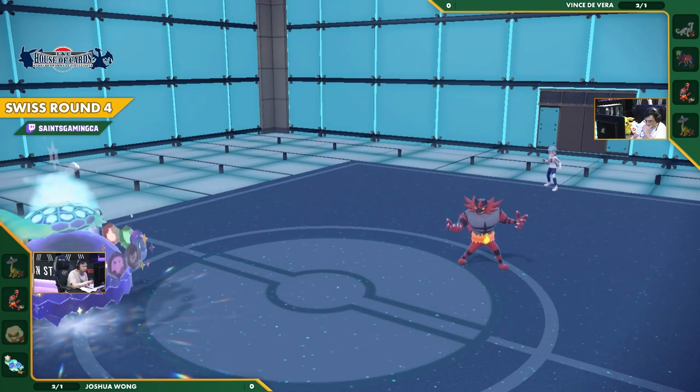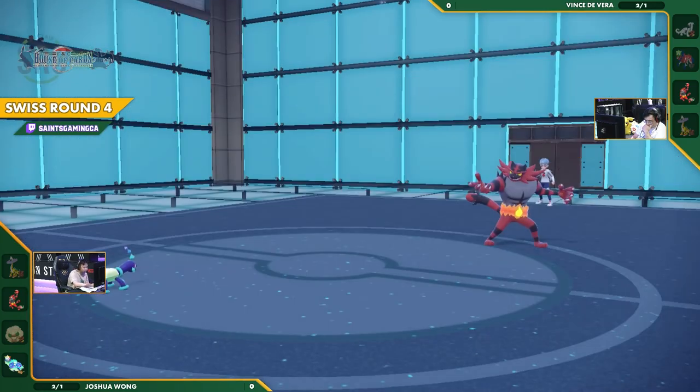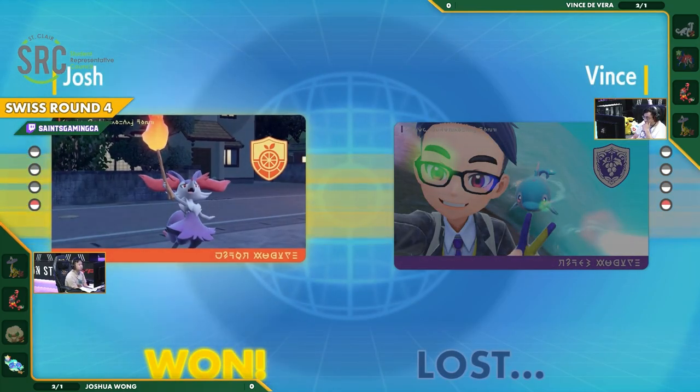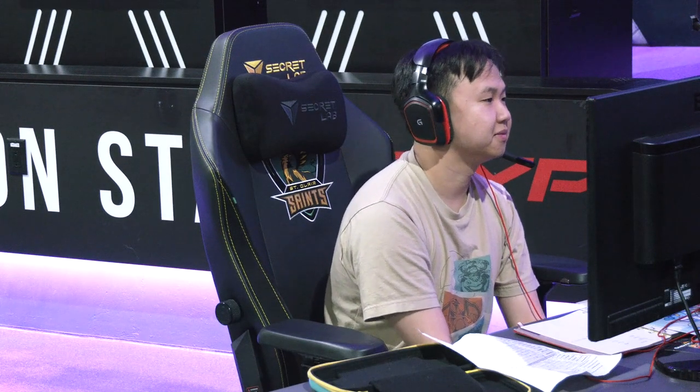Single target Terra Star Storm — Vince concedes, and we're going on to Game Two. Props to Joshua for sticking out. That was a very exciting match. We went back and forth quite a few times here. And I think we might have to see this Pelipper come through in the next game.